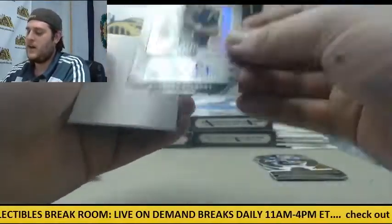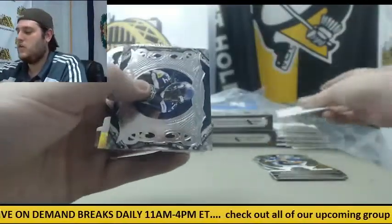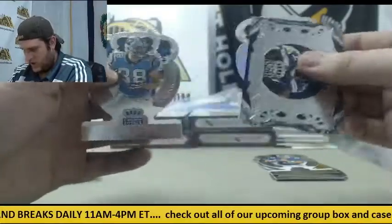Eli Manning out of 299 — Garrett Gilbert rookie card auto. Decoy. Lynch. Heron. Greg Olson.